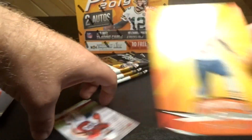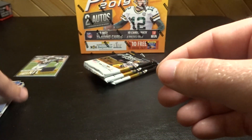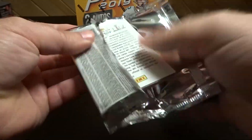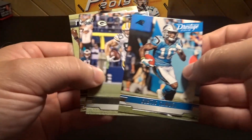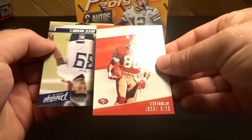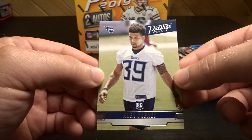Tariq Cohen rising stars and Andy Isabella rookie. We got Curtis Samuel, Fletcher Cox, Jerry Rice history makers, and Alex Barnes rookie.